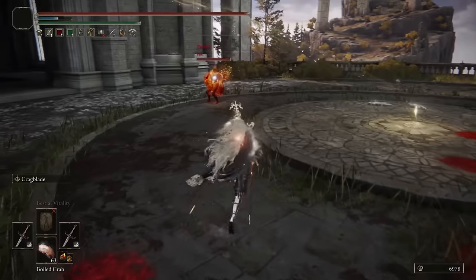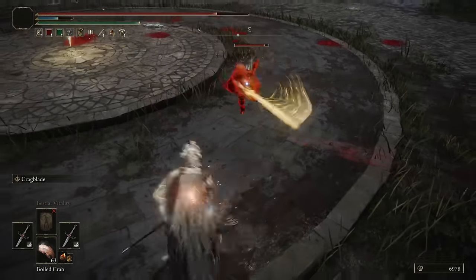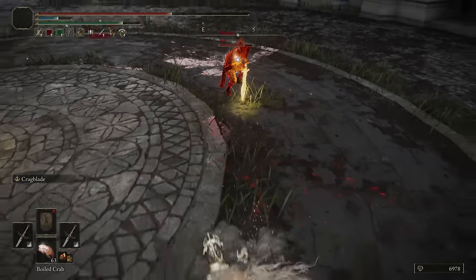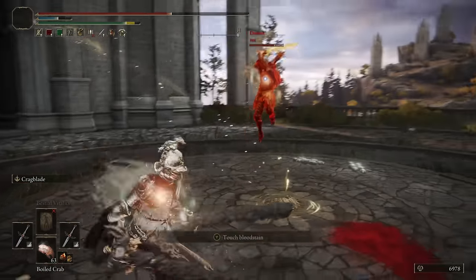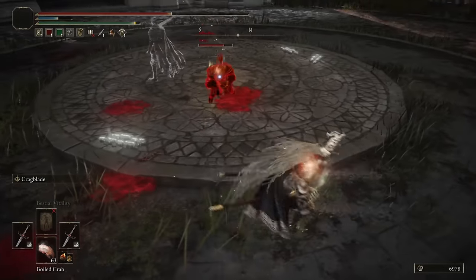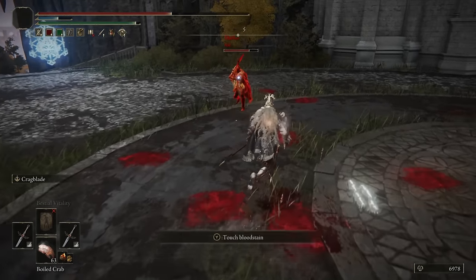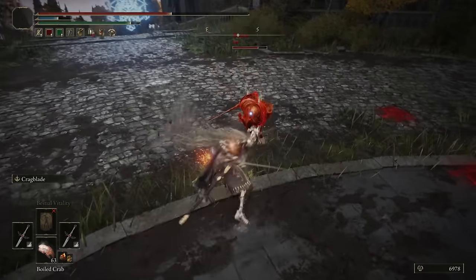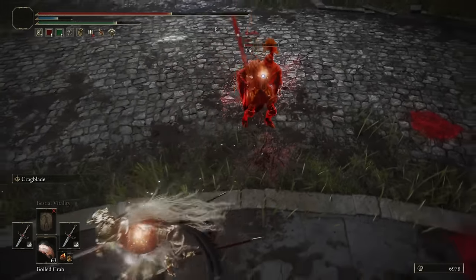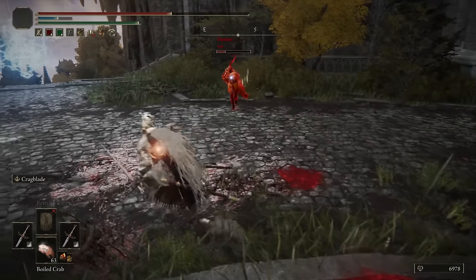Got my Krag Blades on my Thrusting Swords — let's see how an R1 does. You can still poise through it — that was mostly a test. But we did stagger him on the second one, so that's cool. I don't know what his poise level is, but that's pretty poise-tanky armor. We're just doing face trades with the Great Swords. The Running R2s always work. But it didn't make a Light Attack break his stance.